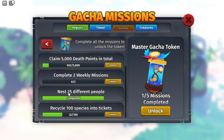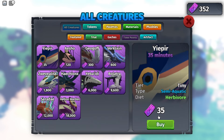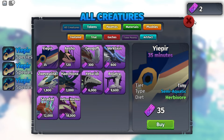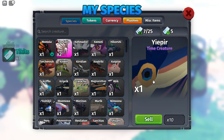Rescue and nest 25 different people, and recycle 100 species into tickets. The best way to do that, as I've shown multiple times before, is to go here and just buy as many as you can. Then go to Inventory, select one less than what you have, and sell all of those — and you also get tickets.